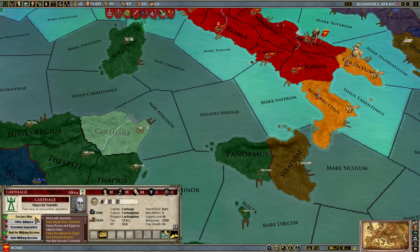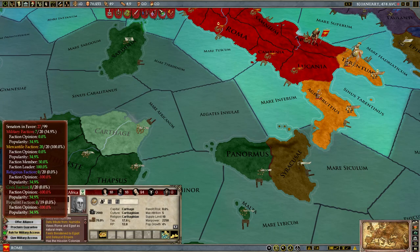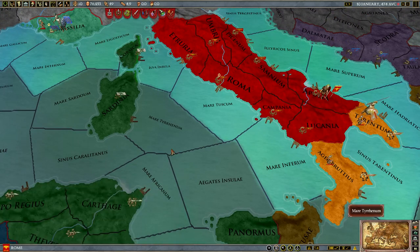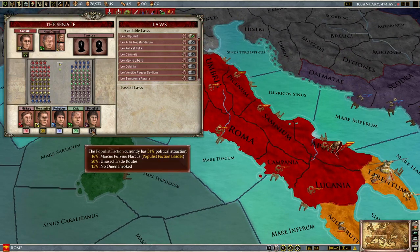There's one other factor of the populists I haven't mentioned. Let's try to declare war on Carthage — in order to do this, we need permission from the Senate. The military, mercantile, religious, and civic factions are all completely in favor. The populist faction? Zero percent in favor. They are obstructionists — they do not care about your government and will block everything you try and do. If they get 51% in the Senate, you are extremely hard pressed to take any action, and it really tells you that you need to re-evaluate and fix your problems. It is not time for expansion.